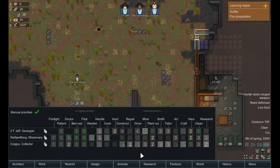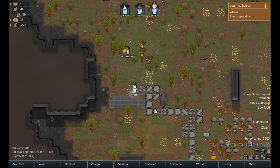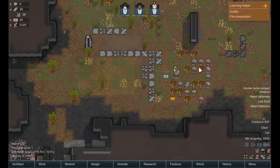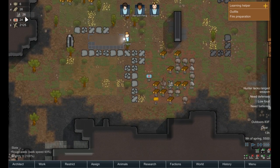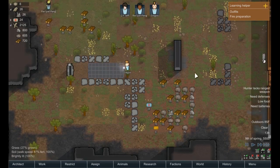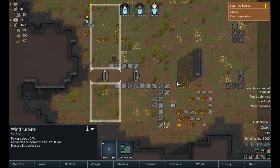Who was our grower? We had Kragox, right? Kragox is a constructor and then a grower — okay, so he's constructing now. Hopefully we have enough steel to do all this. We have more than enough steel. Wait — that's our components, not steel. Oh my god, we have 600 steel! Okay so we should have more than enough. This is blocked by a poplar tree.